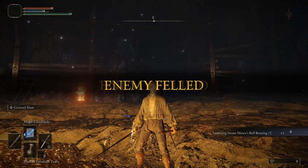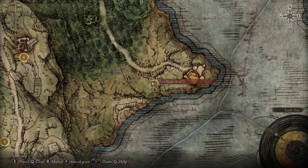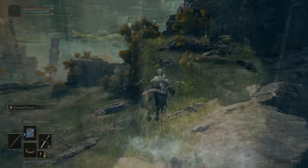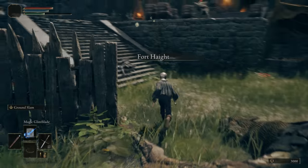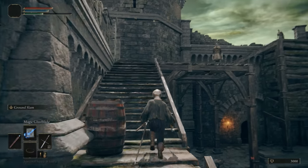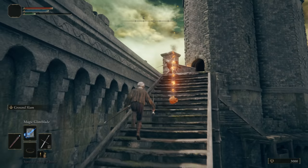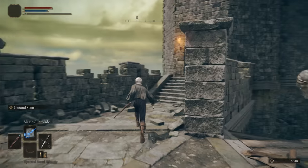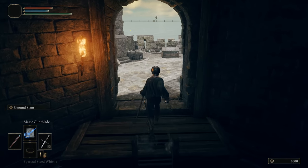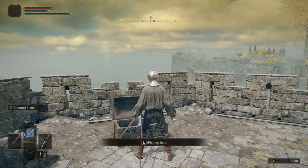Now let's get into the second smithing stone bell. You need to arrive at the lost grace called Fort Height West, then head towards the front of the castle, go inside, take a left, and take the stairs up. As you go up the stairs, instantly go towards the ladder on the right side — rush this because there are enemies that will take you out. Once you reach the top, open the chest and you will have your medallion.